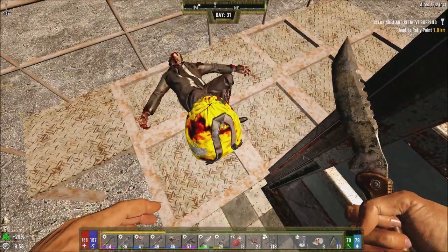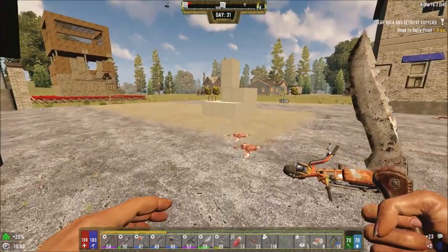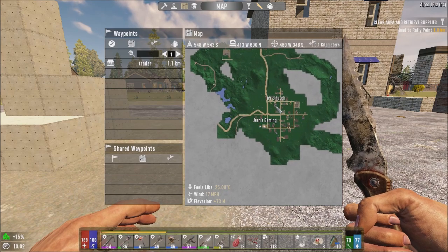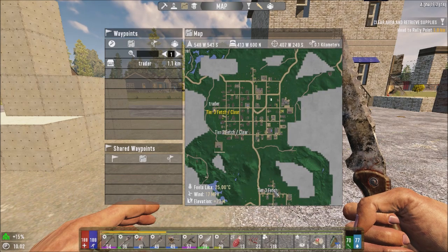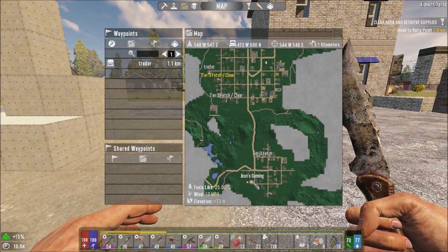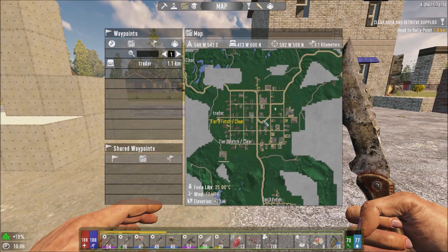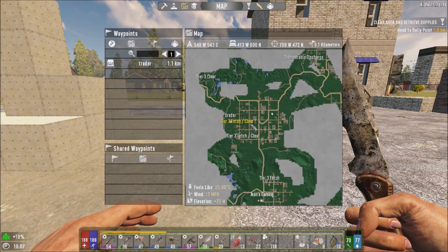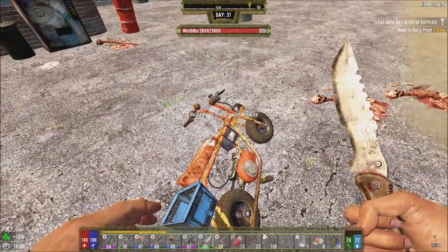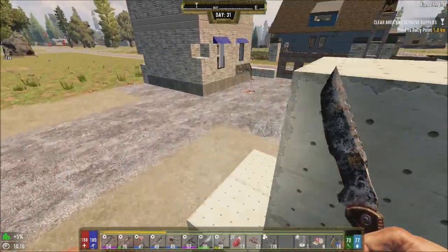I'm wrapping up the episode here. What I'm going to do is remove these land claims, and then next episode I actually want to start over here. I really want to stop doing quests for this town. Sometimes I could do four quests in the same town — that's what you want, all the quests lined up together so you can just stay in one area. That's why in Nitrogen I love just having one big town so the quests aren't spread out.